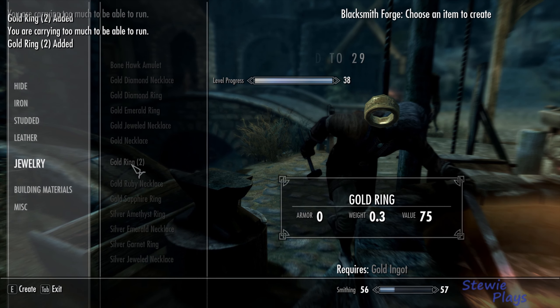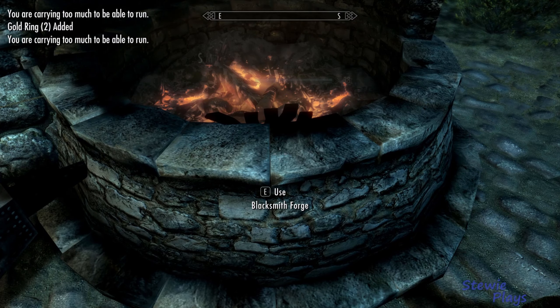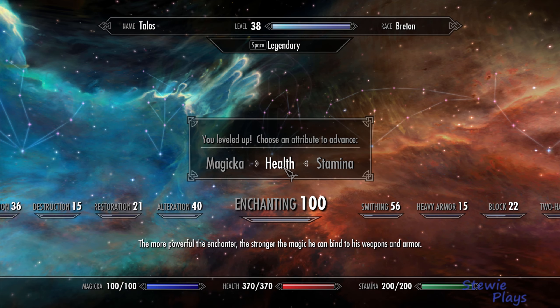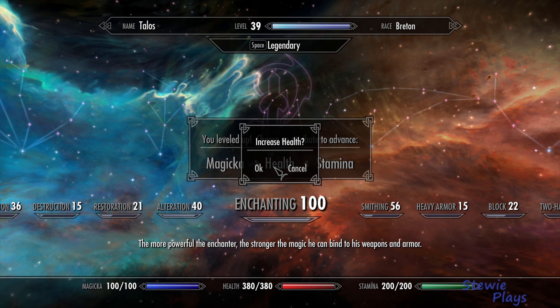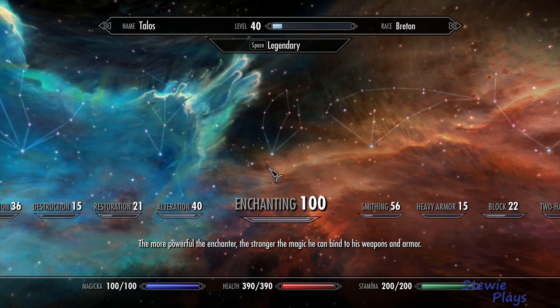We got to 56 — that's not too bad. We've got to level up here. Don't want to go into enchanting; we need smithing.